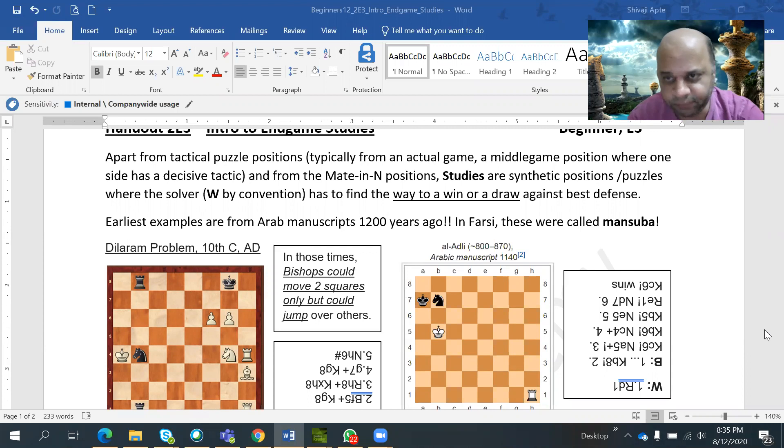Endgame studies are a type of positions which are essentially normal game-like positions, but created to illustrate certain points or beautiful aspects of chess. The typical convention is that since they are synthetic, it is always white to move. It is just a convention — if black is to win, you can swap colors and make white win. So you will always find: white to play and either win or draw.